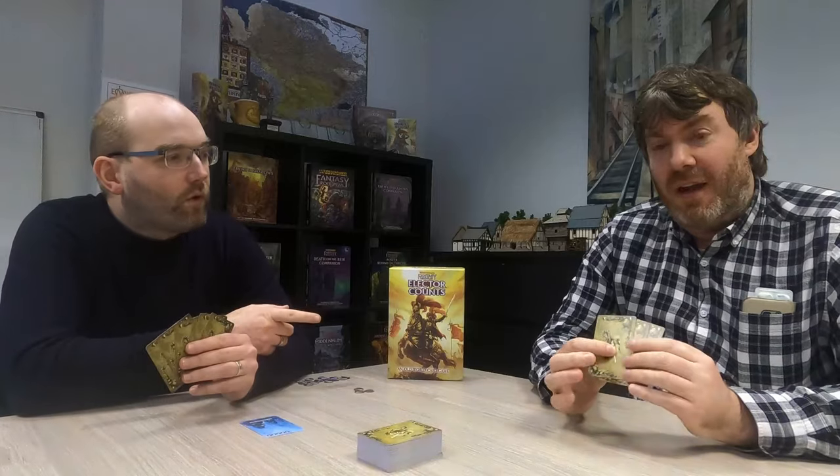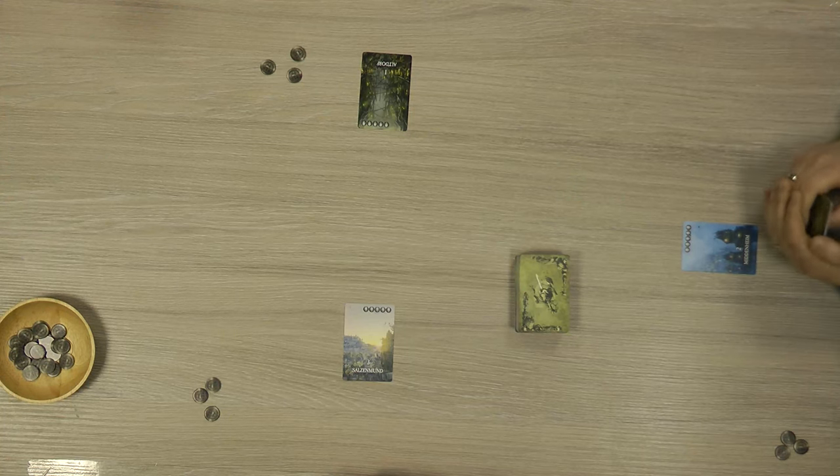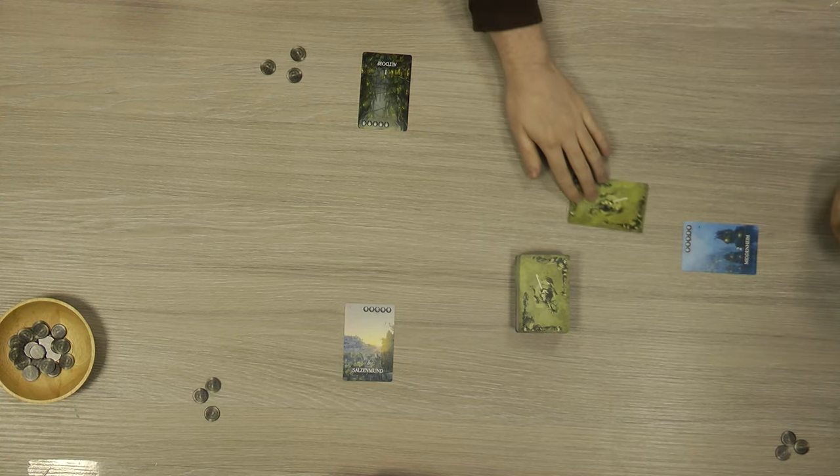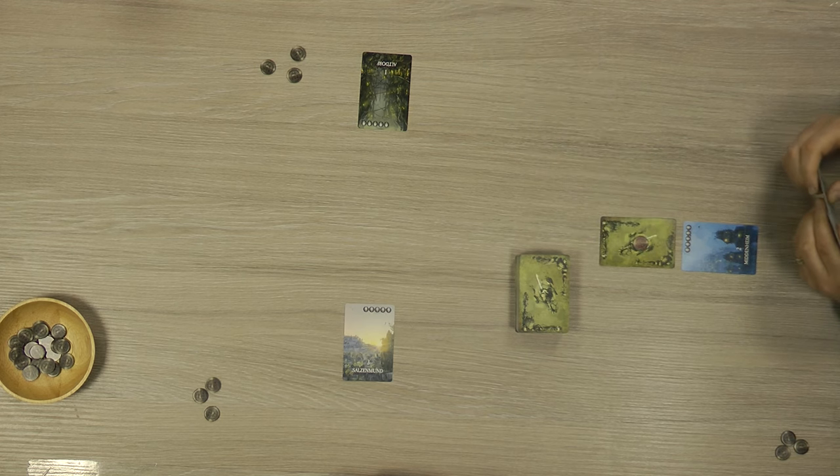The starting player is determined based on the number on the locations dealt out randomly at the start. It's going to go Ciaran first, then me. We've both got six cards in our hand. I'm going to have three, but I'll be picking up Ciaran's discarded cards. At the end of my first turn, I'm going to be passing three cards on to Dave — the worst of my three cards.